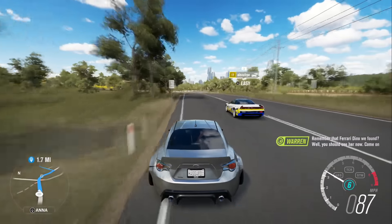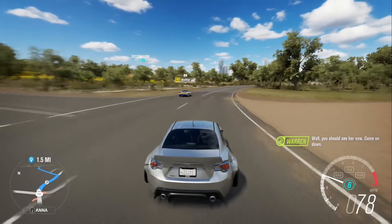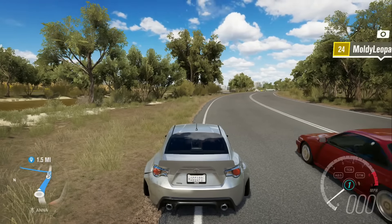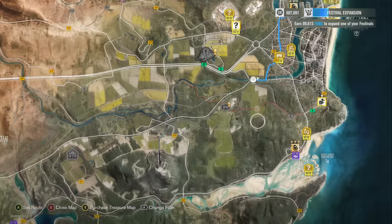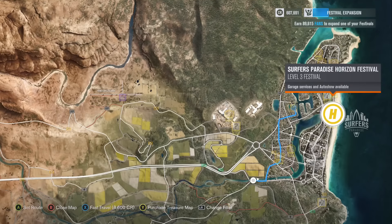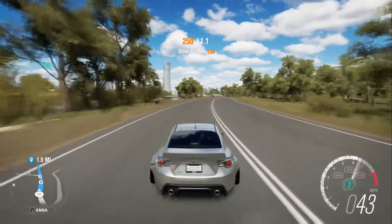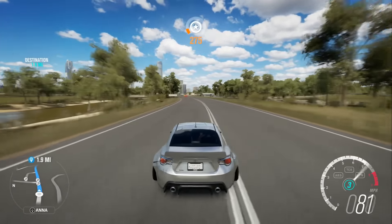Remember that Ferrari Dino we found? Well, you should see it now. Come on down. I was heading down there and I'm going to turn around, go right back to one of the zones. I'll go to this one and then stop at the drift zone after, because he just told me that my car was ready — my restoration car, the Dino, or whatever.